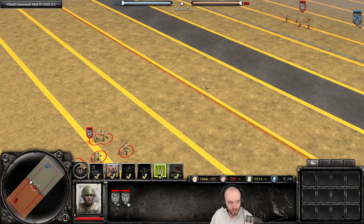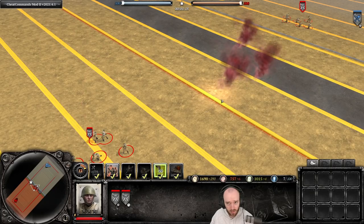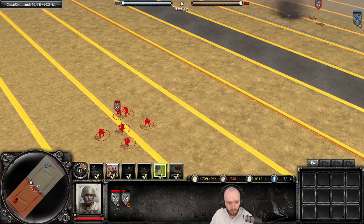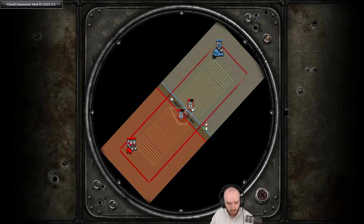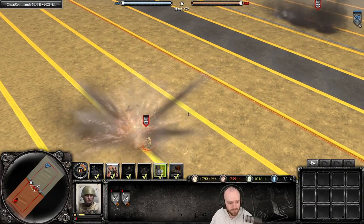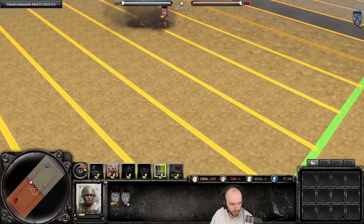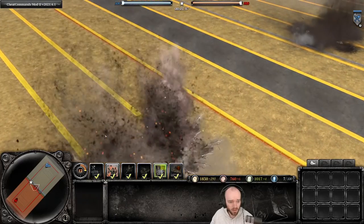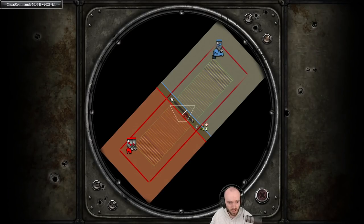Looking at the revised Zeroing Artillery on the minimap and tactical map: the circle on the tactical map is very very small — barely visible compared to where the conscripts are. On the minimap it appears about the right size. The tactical map indicator seems too small and may need addressing.